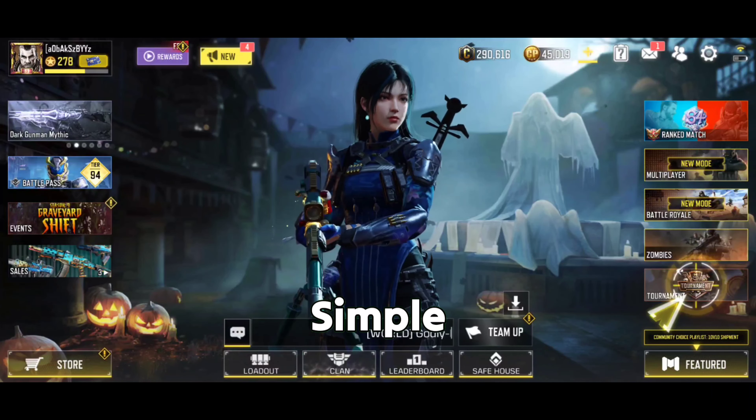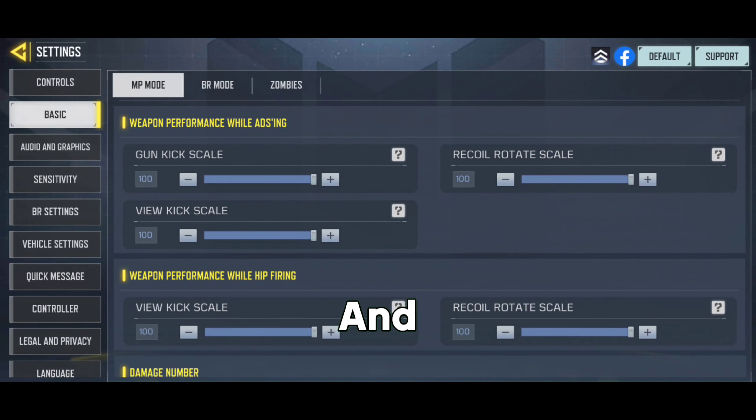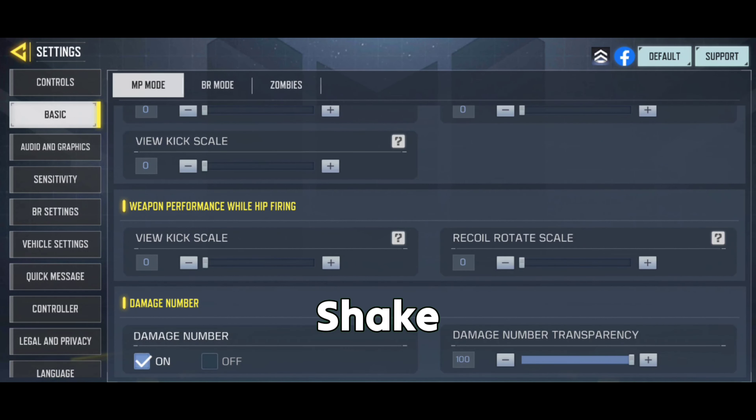It's very simple. All you have to do is go to your Settings, then Basic, then scroll down to the bottom where you will see the 'ADX Experience' and 'Hit By Experience' options. Just set them all to zero, and that's it — you've fixed your screen shake issue in Call of Duty Warzone.